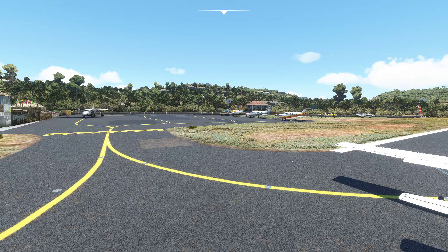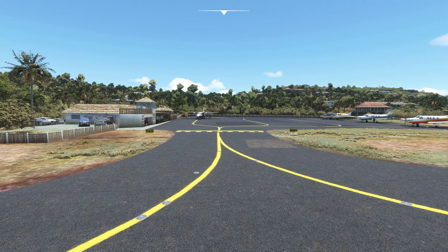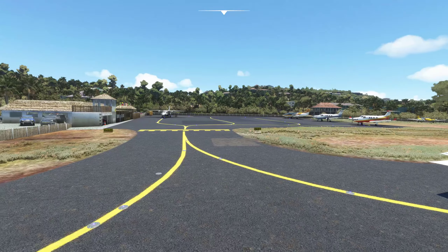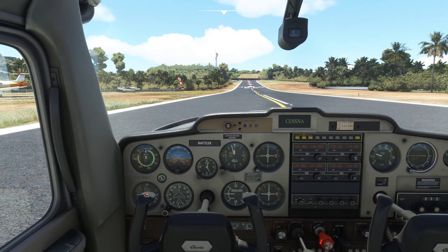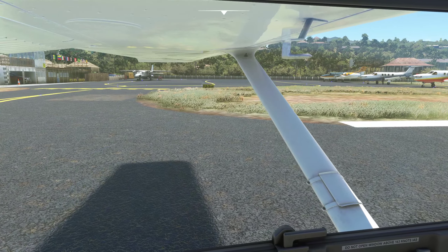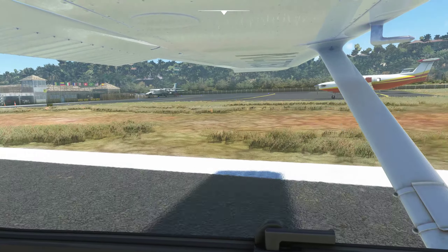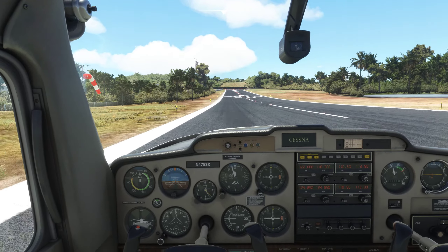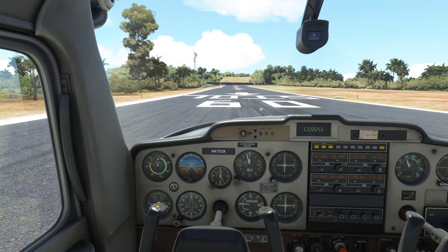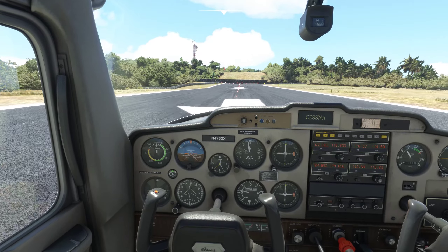Let's stop right here and take a little look at this airport. This is an airport that somebody did — you can get it for free at flightsim.to, I'll put the link in the description. Really cool job. Here's the runway. Now this displaced threshold — you can use it for takeoff because you're not going to hit anything. See that big hill right there? That's what they're trying to get you to avoid with this displaced threshold.